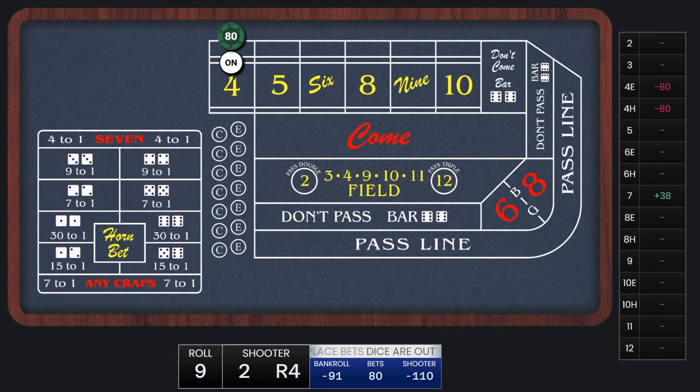This time the point is a 4, so our unit is $40. We're on the second level, so we'll lay $80. $80 is going to pay $38.